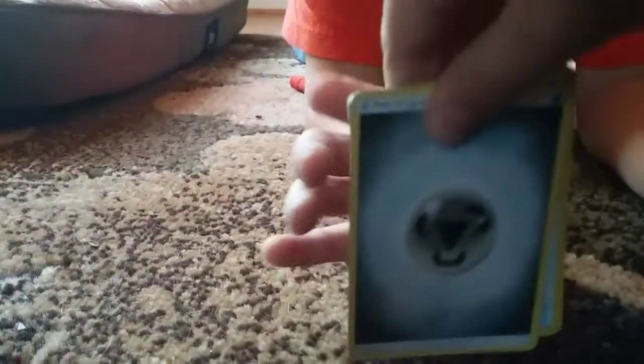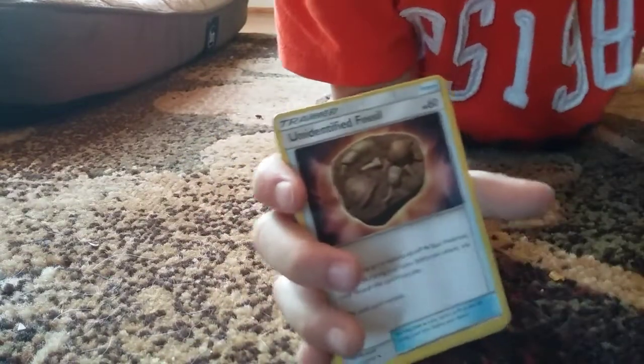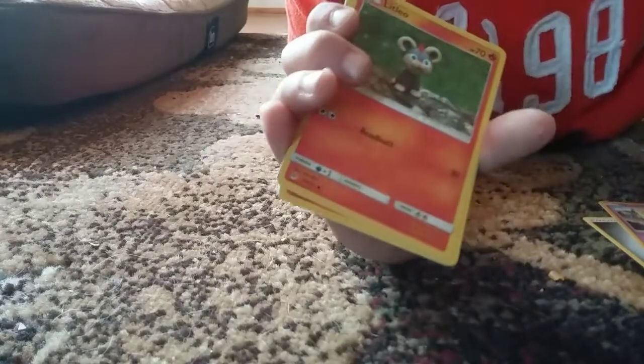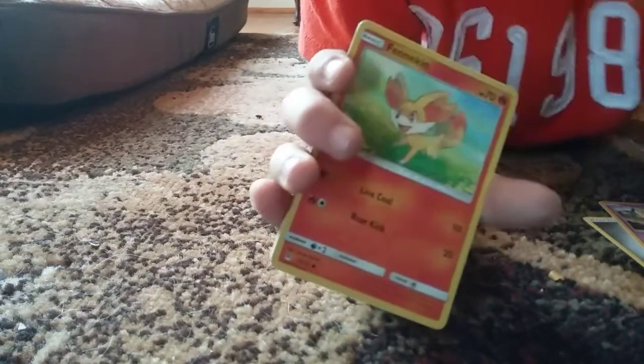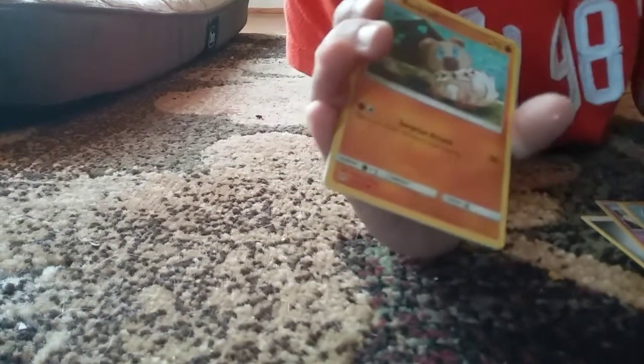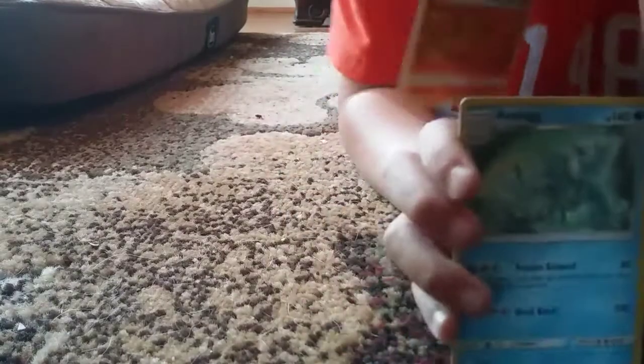So first Blake got a metal energy, Unidentified Fossil, Uxie, Mysterious Treasure, Litleo, Fennekin, Clauncher, Binacle, Rockruff — oh wait, a reverse rare Rayquaza — and a regular rare Avalugg.